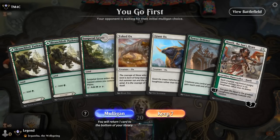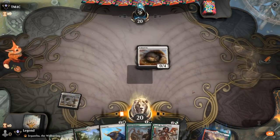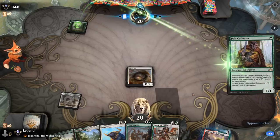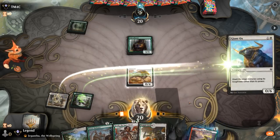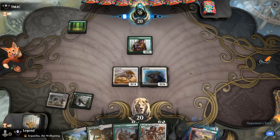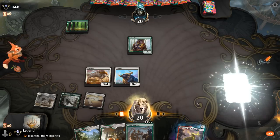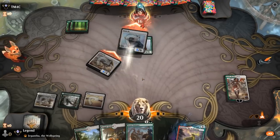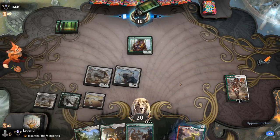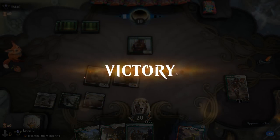We're on the play with a nice hand — double Ox into Huatli, though Sunpetal Grove comes in tapped so we take a slightly different approach. It's a Monogreen Stompy deck. Temple Garden solves our mana issues, we play an Ox and start beating down next turn. Tower Defense will be important to overpower the opponent or deal the last damage. No turn two play from them — hit for 10. As a Monogreen deck there's not a lot they can do. Our opponent throws in the towel before even seeing our Tower Defense. On to the next one.